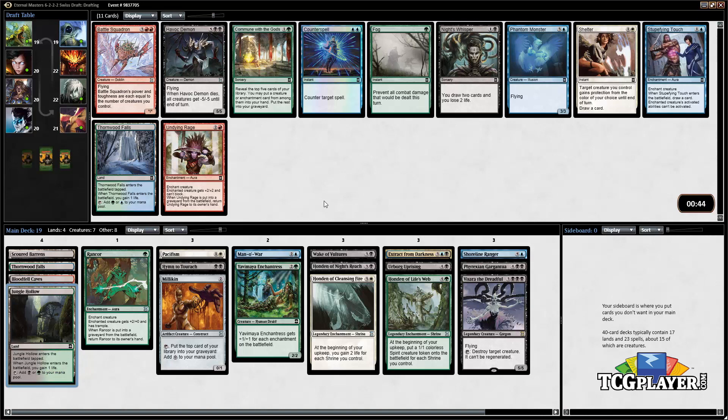A few different options here. There's the Thornwood Falls land, a Havoc Demon — just a big dude. Commune with the Gods is actually a reasonable consideration just because it finds us our Hondens, finds us our big creatures, and is a pretty good card in general. So we can probably just go ahead and take this Commune with the Gods here.